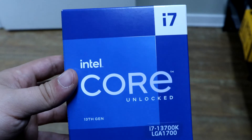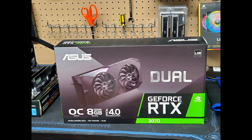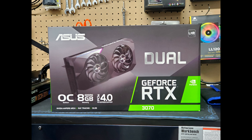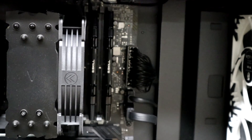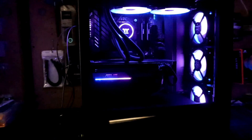We have the i7-13700K cooled by a 240mm AIO, and for the graphics card we're using an Nvidia RTX 3070. The big thing here is that we are using a DDR4 Z690 motherboard. The RAM is a 2x16GB kit of G.Skill Ripjaws 3600MHz CL16 timings — a pretty good kit for DDR4, but some performance is probably being left on the table by not going DDR5.